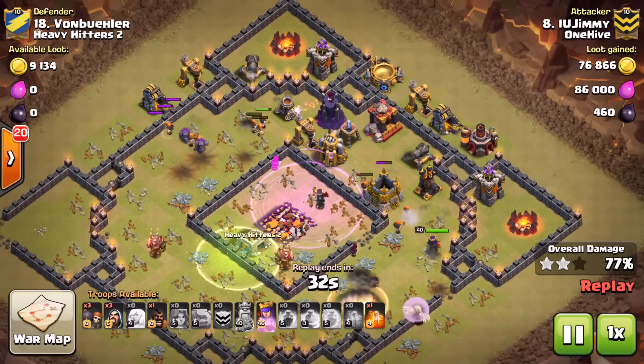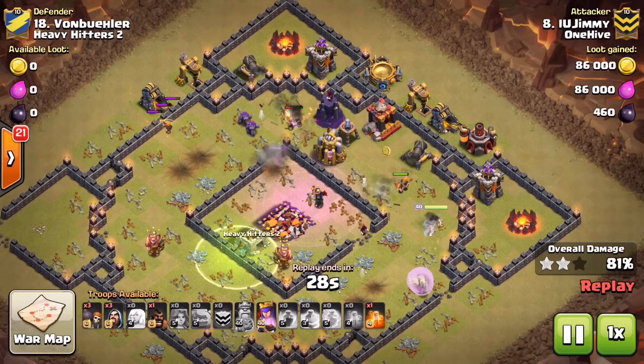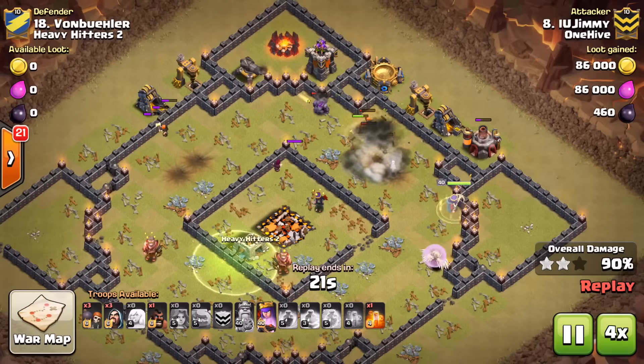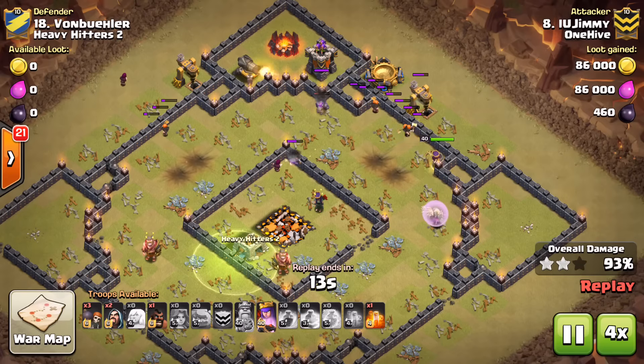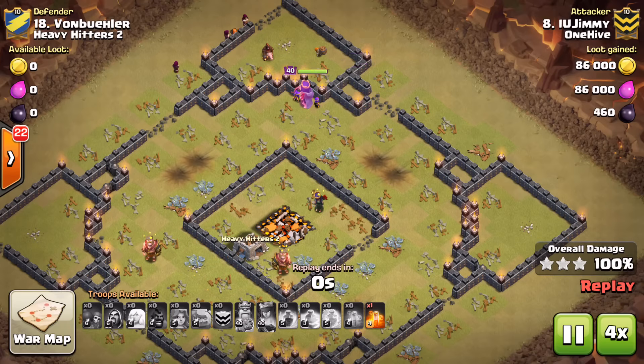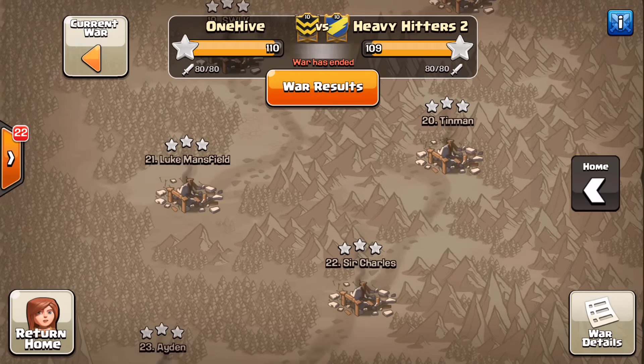Now there's nothing that can stop him — the queen by herself could take out the rest of the base given time. But he's still got valks up, still got a hog to deploy, golemites still tanking. It's an easy three-star. Create those funnels on both sides, take out some trash buildings and defenses, send your valks right up the middle — if you've got the hero levels and do it right, it's a pretty easy base to three-star. Good job, man.